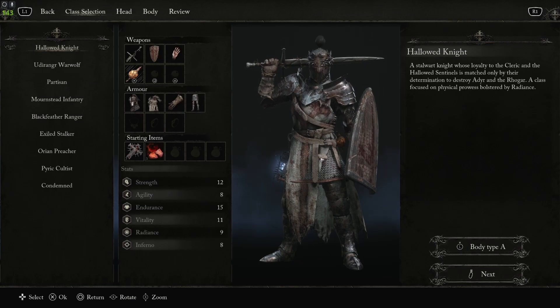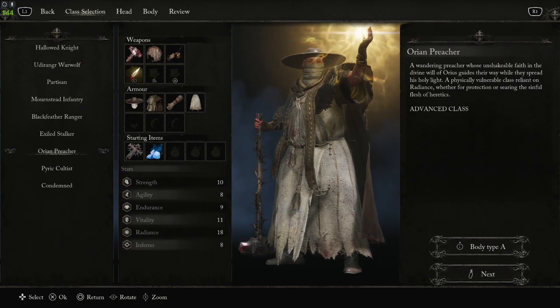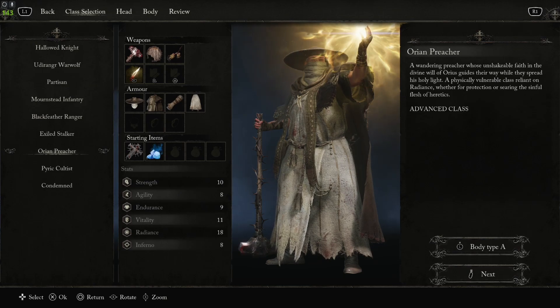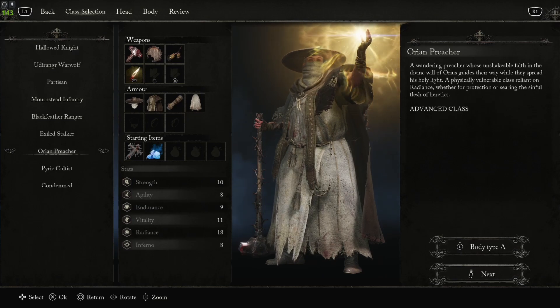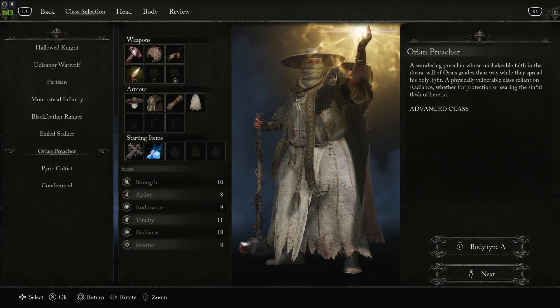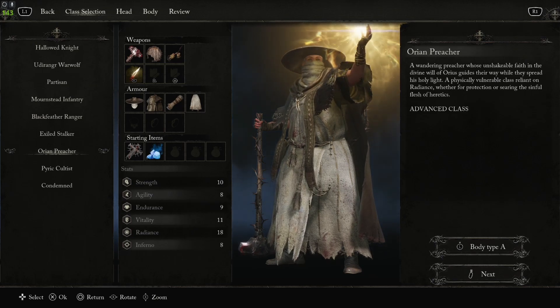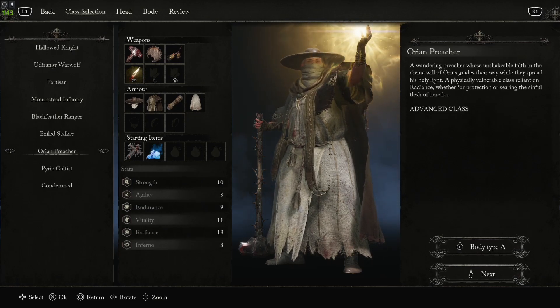The other option is the Orion Preacher. This is going to start you with a lot more radiance and 10 strength, so it's set up super well to go the paladin route. The reason I would choose this over the Hallowed Knight is if you want to get into magic right away. You start with a catalyst which allows you to cast spells and a spell, so you have a ranged option right off the bat.